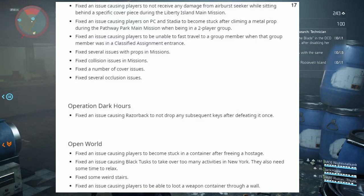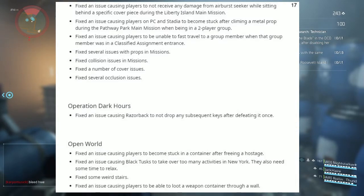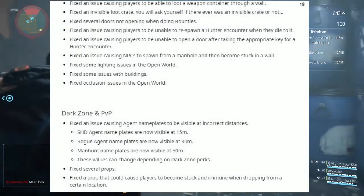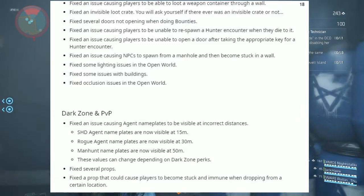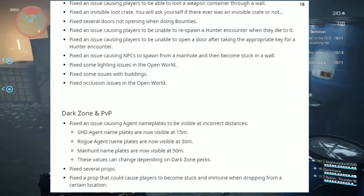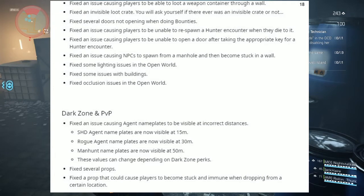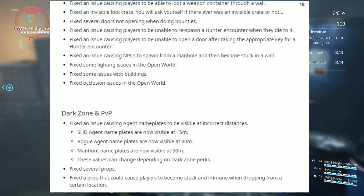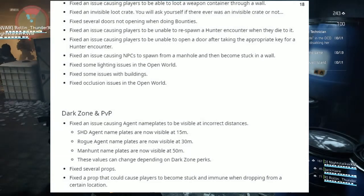Under Open World: fixed the issue causing players to become stuck in a container after freeing the hostages. Fixed the issue causing Black Tusk to take over too many activities in New York. Fixed some weird stairs. Fixed the issue causing players to be able to loot a weapon container through a wall. Fixed the invisible loot crate. Fixed several doors not opening when doing bounties. Fixed the issue causing players to be unable to respawn a hunter encounter when they die to it. Fixed the issue causing players to be unable to open a door after taking the appropriate key for a hunter encounter. Fixed the issue causing NPCs to spawn from a manhole and then become stuck in a wall. Fixed some lighting issues, building issues, and occlusion issues in the open world.